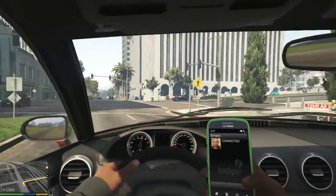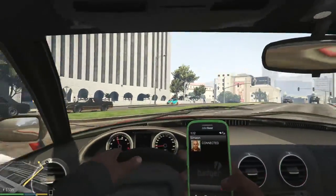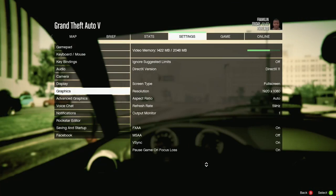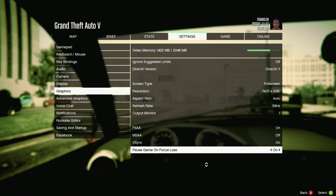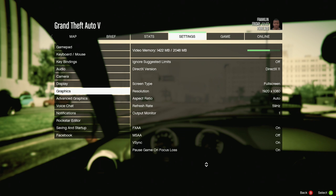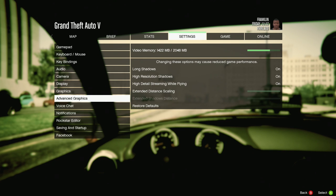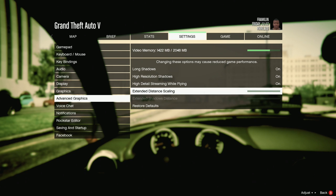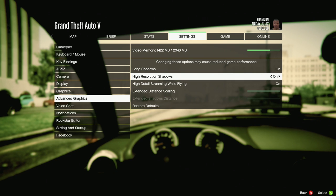Let's take a look at the settings menus real quick — I know menus aren't the most exciting thing, but for PC players who want to see the options. You can do keyboard and mouse with key bindings. In graphics you have your aspect ratio, resolutions, and all sorts of stuff to play with. They've got a video memory readout at the top, which is a really nice feature that more games need so that you know how much you have to work with.